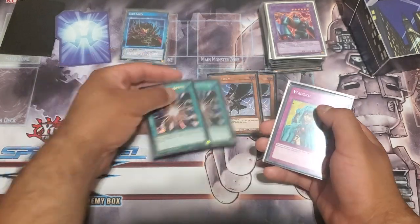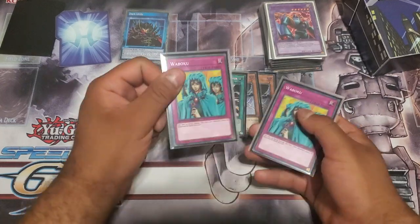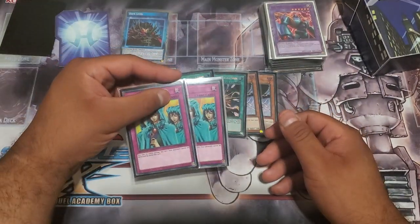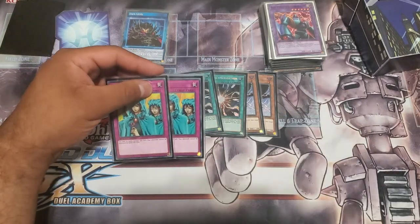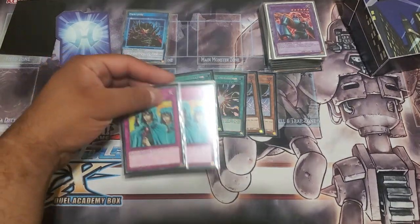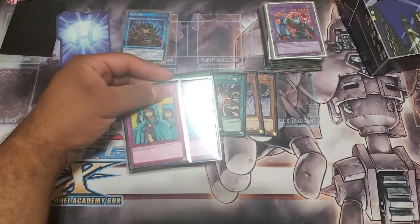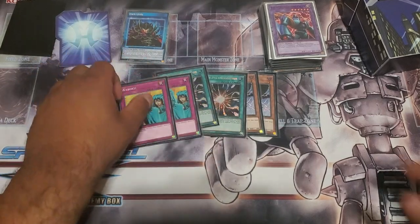Super Poly would also be insane in the mirror match, though I don't know how often that actually happens. Two Waboku for when we know they're making us go first. This deck only seems to struggle against other OTK decks when you lose the die roll. When you know they're making you go first, shotgun Waboku in the standby phase — if an OTK deck can't OTK, it's really hard for them to come back and finish you off.